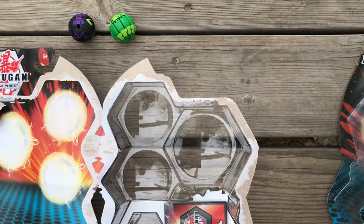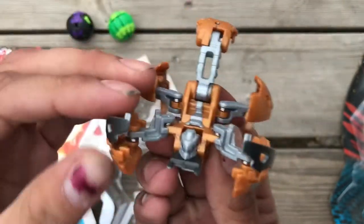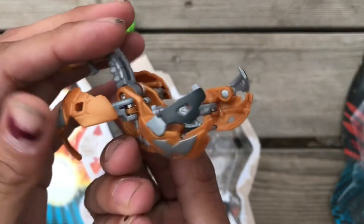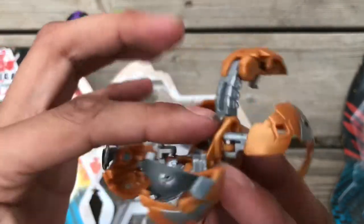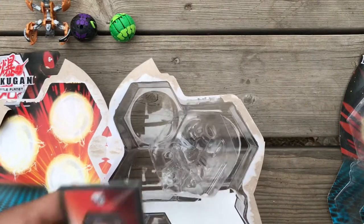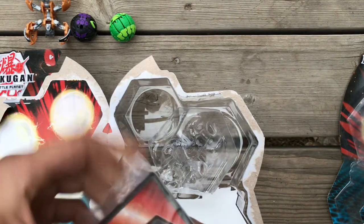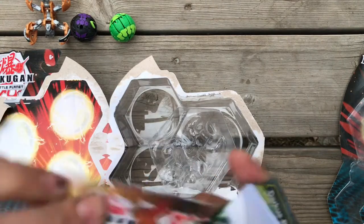Let's take a look at the sparkles here — Arliss Skorbros. Alright, there he is. Super cool on this design too. Let's take a look at it — 700B power on it. Alright, there are some cards here.